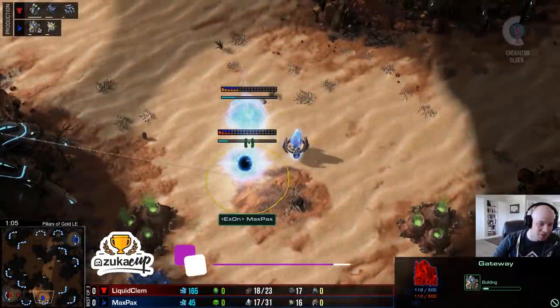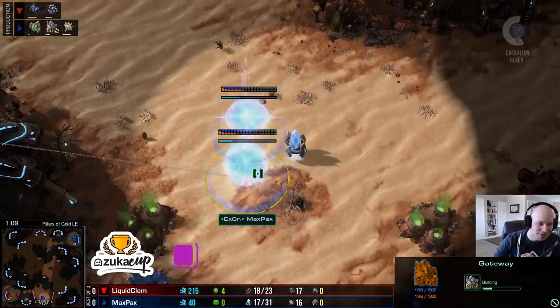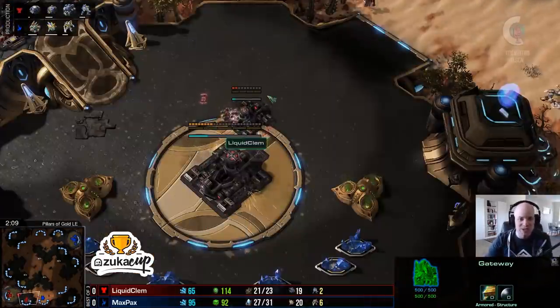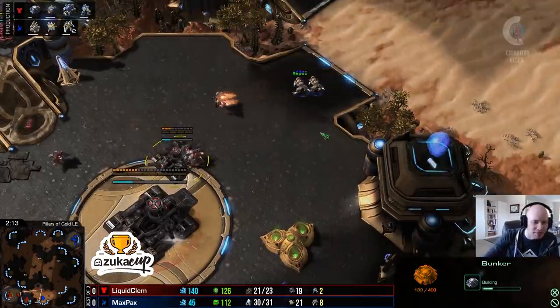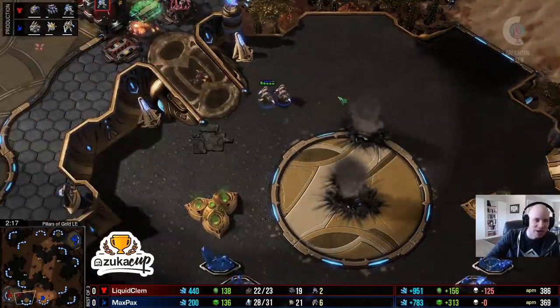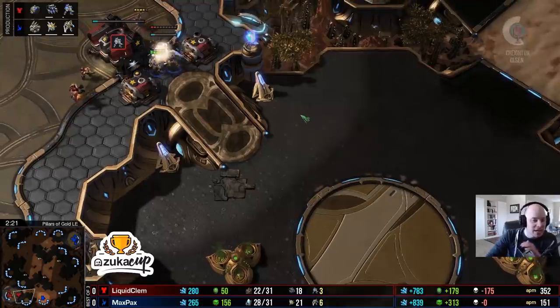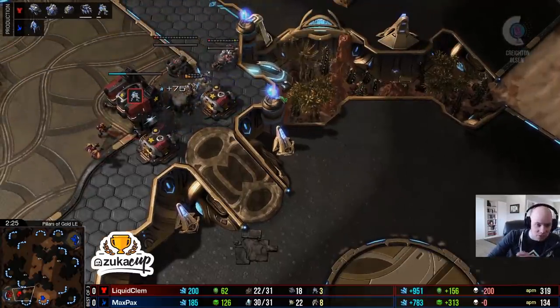Max Pax is double forward gating his opponent - it's like a double max pax build. This double forward gate hasn't been spotted yet by Clem, but he sees it now and thinks: wait a minute, two zealots this early, something is so weird. He's not wrong - something is so weird. He cancels his natural, cancels the bunker immediately, and drops down a supply depot to finish the wall.